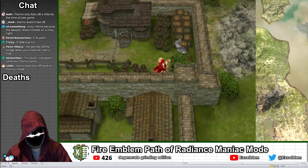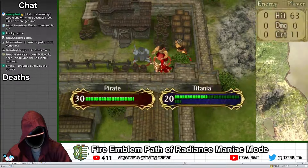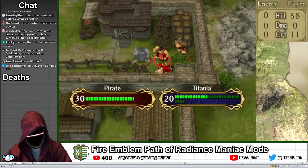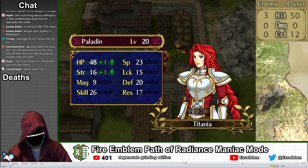Several levels in, I feel comfortable enough with Titania's avoid to speed up the process by luring in the two other hand axe bandits that throw hand axes at her while she hides in the thicket, allowing me to do the grind at roughly 3 times the speed. I continue this process until turn 959, when Titania hits her level cap at level 20 — but even with all of this effort, her strength is still well below average.